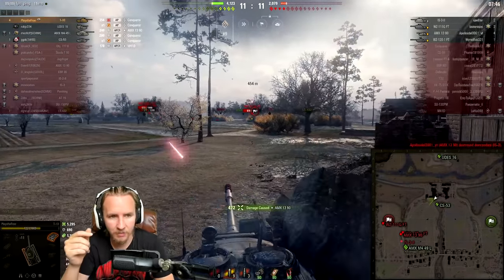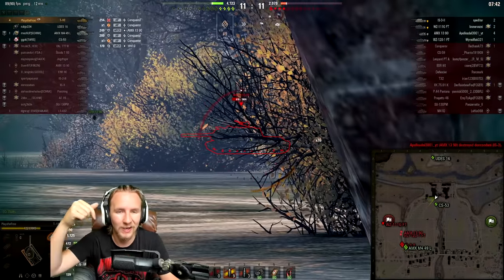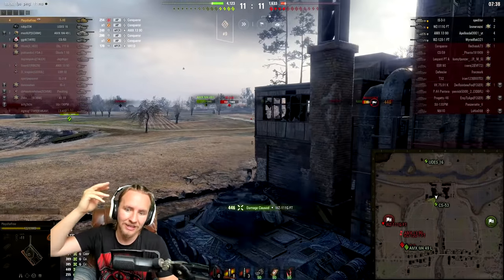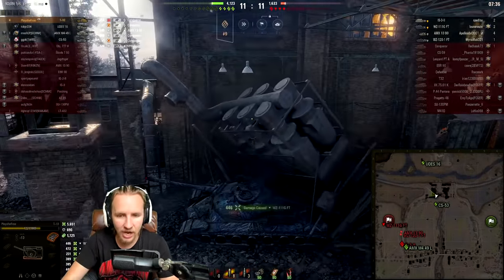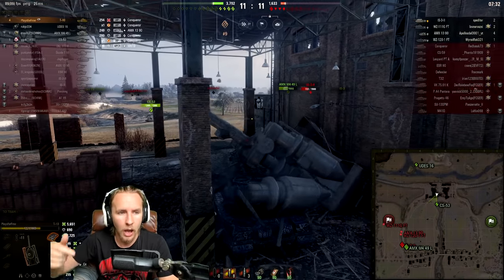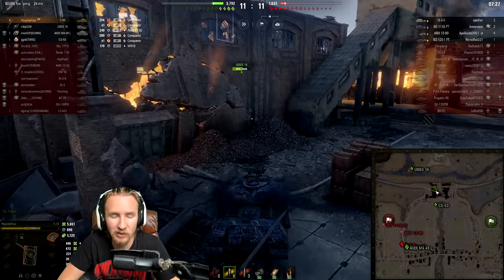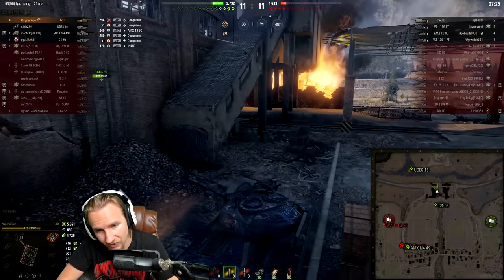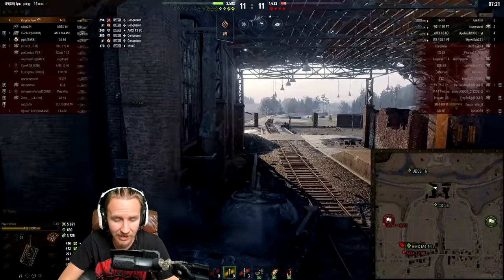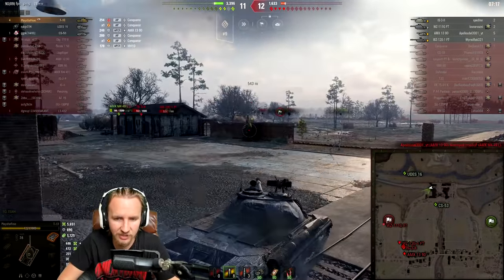More importantly, I could tell from the top of the screen that they'd shot me with the Carnarvon's gun, which has 280 alpha damage. That told me I should try and trade 1 for 1 with the Conqueror rather than going all-in — because a Conqueror using the Carnarvon's gun has ridiculously high damage per minute and can easily go through the fairly lacklustre hull armor of the T-10.